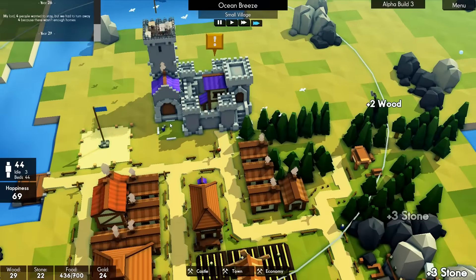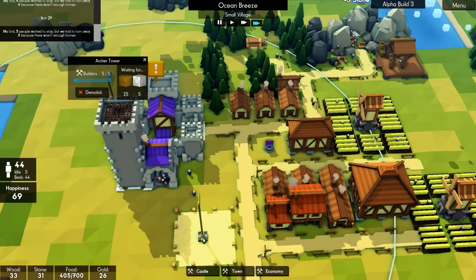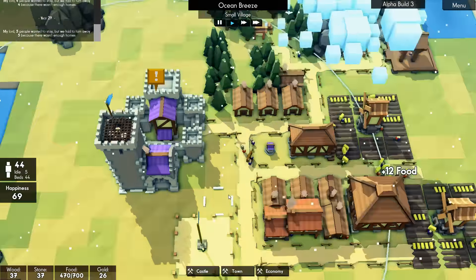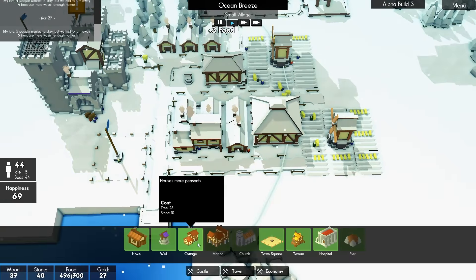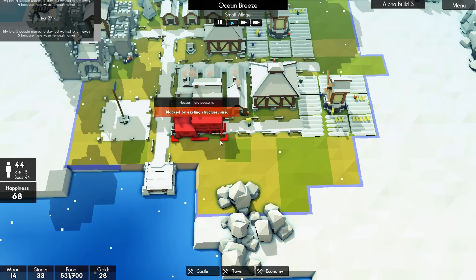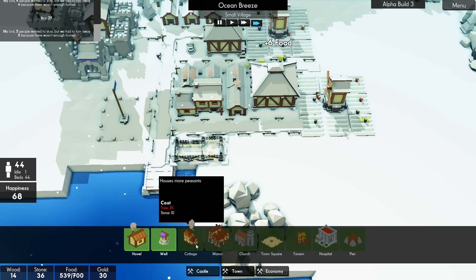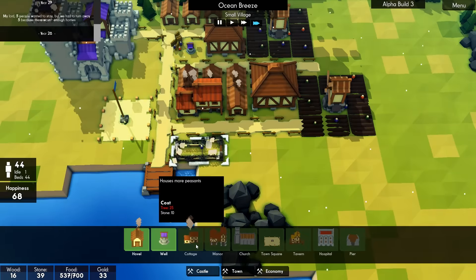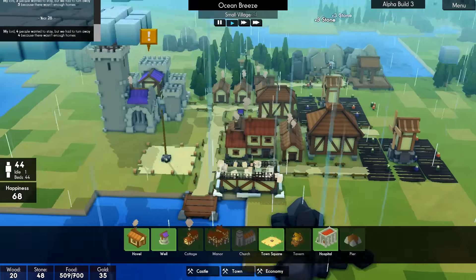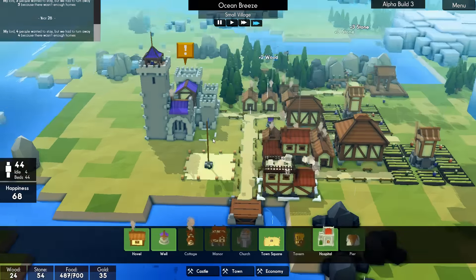There's nothing stopping me from putting another one on the other side — I could even put an archer tower over here. As long as it's not the ogre that comes for us. Wow, we're producing tons of food. So the wall can go in the water actually, can't it? We could put two cottages — we haven't quite got the trees for it yet, so I won't get carried away. The archer tower is almost done — there we go, and it's manned as well. Perfect. What do you need? One more tree. Fantastic.